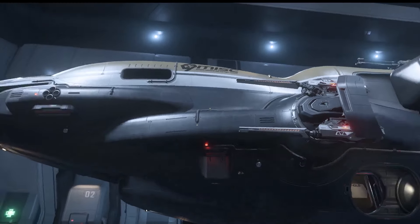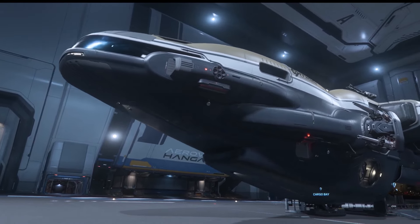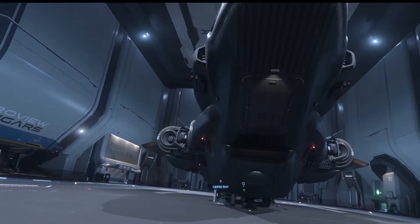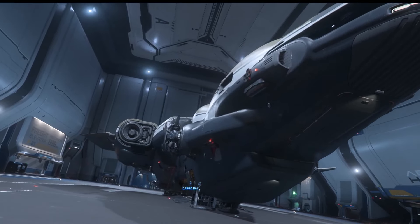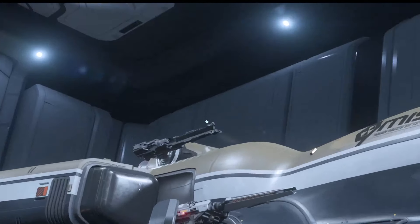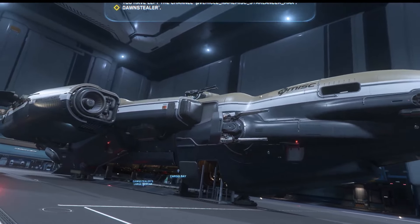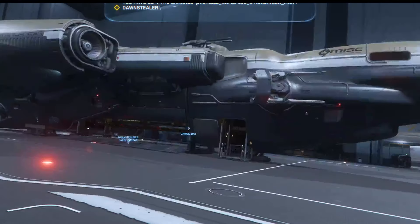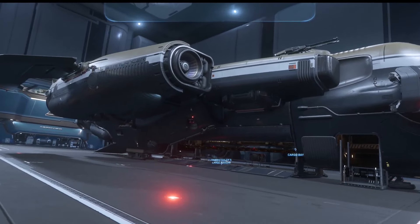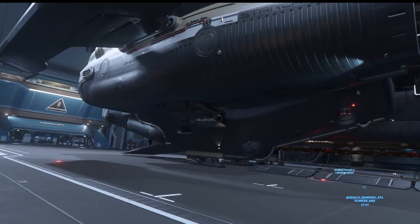Hopefully CIG kind of takes that to heart. Man, this thing's got some beefy weapons on it — which is true for the Starfarer too, but so few people use the Starfarer they probably don't realize that. This thing's got some rather large guns — those look like size fours, and I think these are size fours too. So that's like eight size fours on this thing? Definitely has a weakness underneath, but for a cargo mover? That's nasty. That is really nasty.